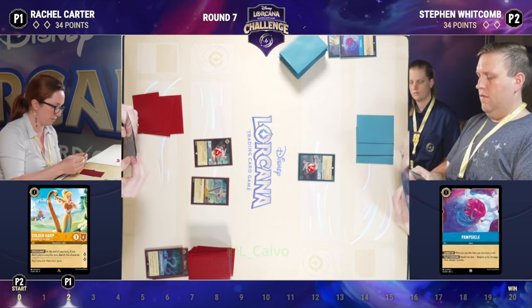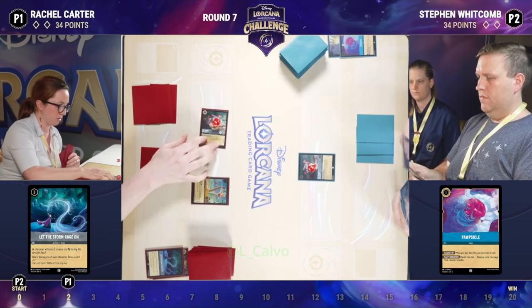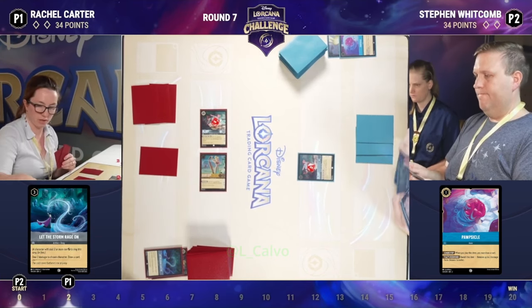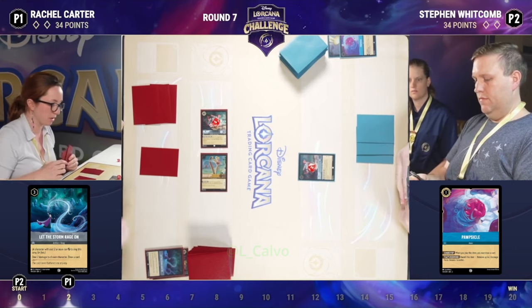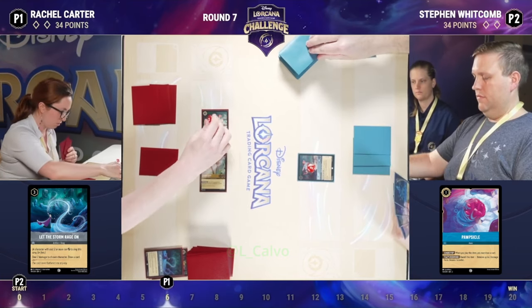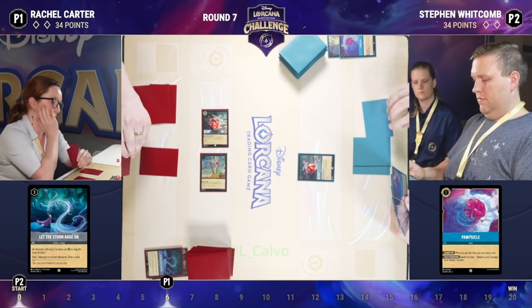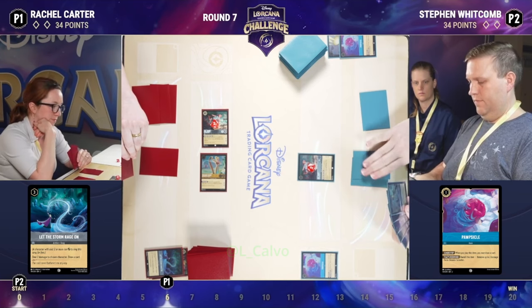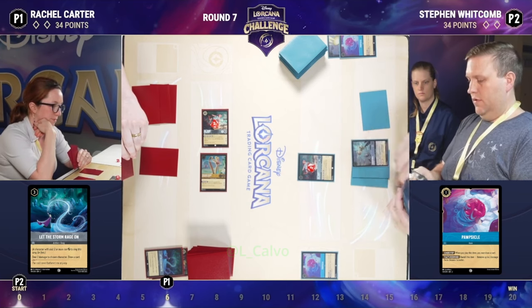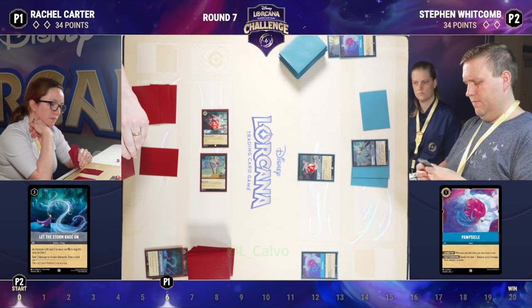Here we have a Let the Storm Rage On being played with ink on Smee. That not only lets Rachel draw a card, but it also puts two damage on Smee — so now Smee, if exerted, is going to banish himself on his turn. Still able to do some challenging though, and that might be what we see here. Rachel is also able to keep that Golden Harp on board by playing that song, so she's able to quest here for turn four and really take the lore lead early.